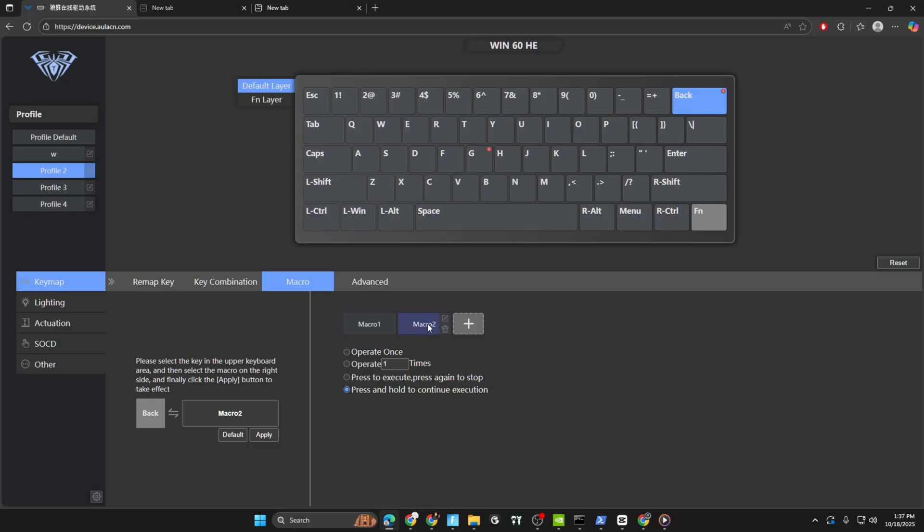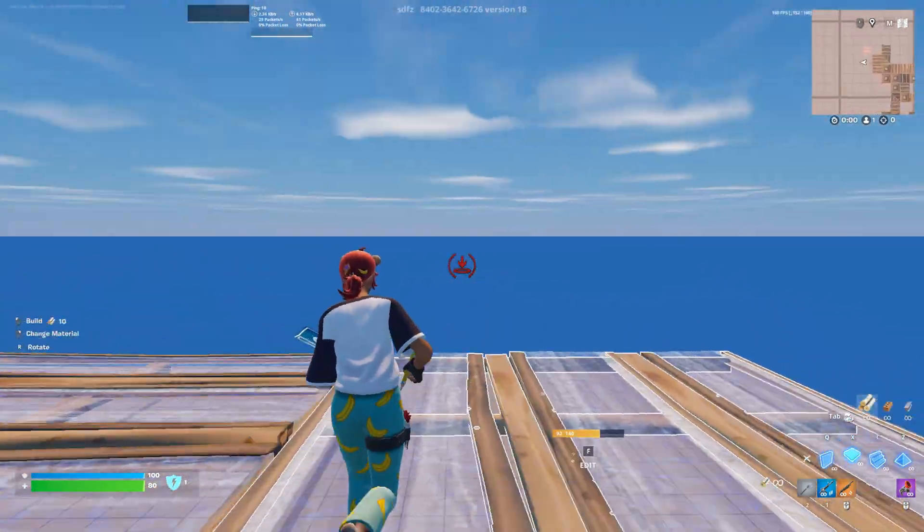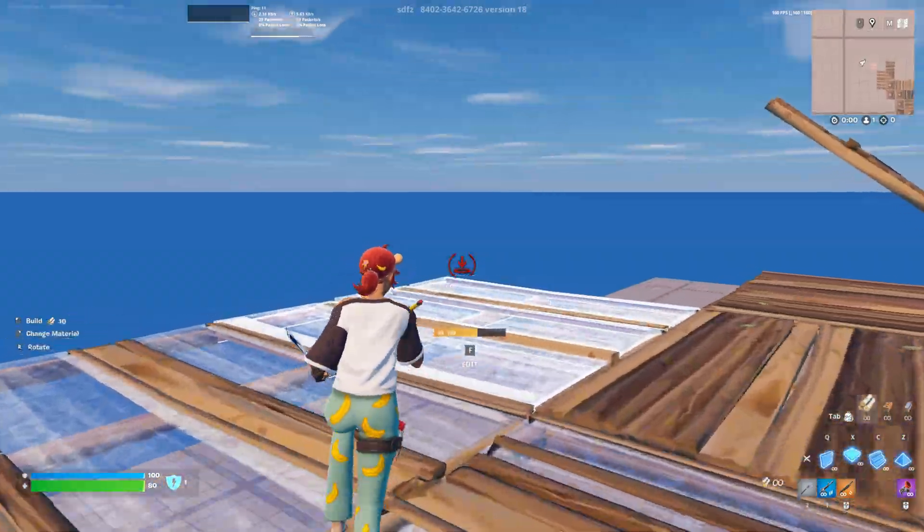Go to Backspace, apply macro — your Backspace macro. This time put it on 'Press to Execute and Press Again to Stop.' Press apply. Now all you do is press Backspace once, and as you can see it should automatically build for you so you don't have to keep clicking.